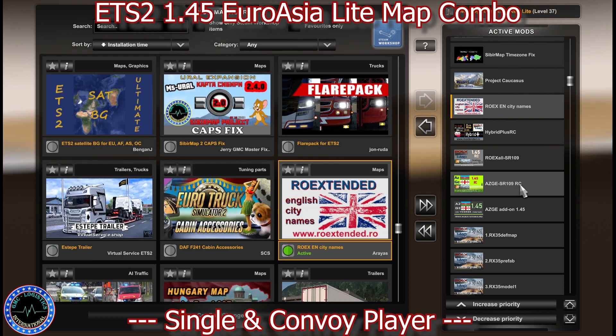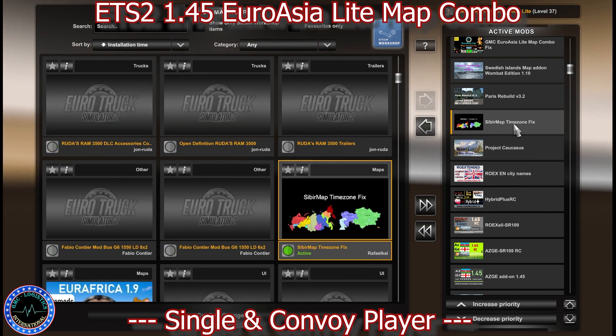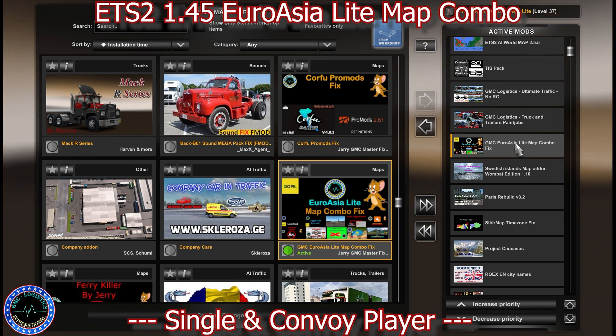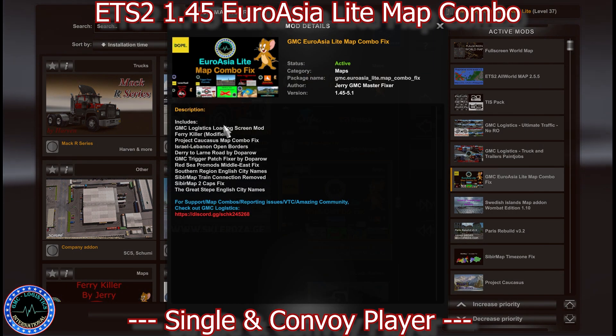Then we have ROEX City Names, English City Names, Project Caucasus, SibirMap Time Zone Fix, Paris Rebuild, Swedish Island, and then of course all fixes combined in one for this combo. The combined mod includes: a loading screen mod by the GMC version, Fairy Killer, Project Caucasus, Map Combo Fix, Israeli Banner Open Borders, Daily to Learn by Dobe, Trade GMC Trigger Patch by Dobe, Red Sea ProMods Middle East, Southern Region English City Names, SibirMap Train Connection Remove, SibirMap Combo Fix, and English City Names for Great Step.